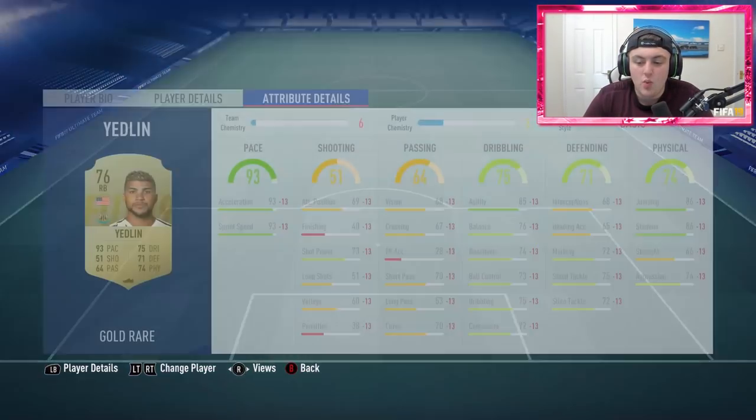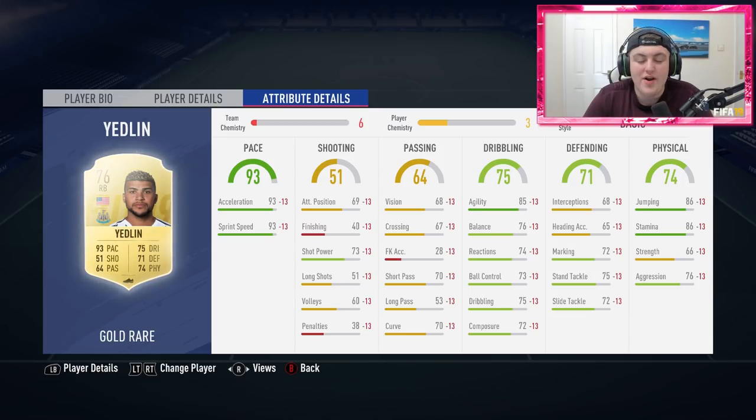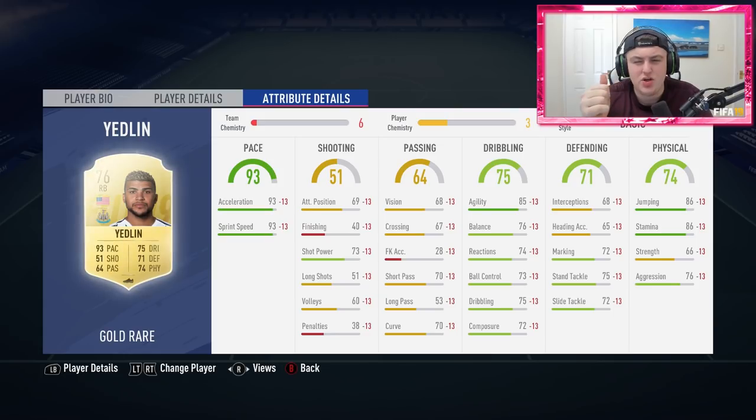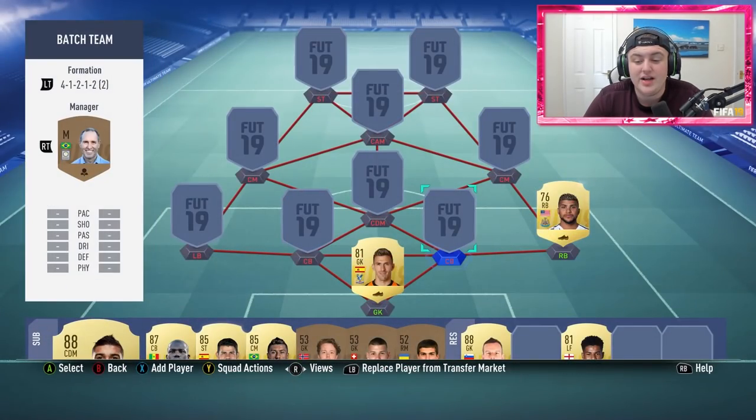Over at right back we have got Yedlin — another absolute beast. When I look at right backs, left backs, and central midfielders I look more towards the physical stats on the right-hand side. Stamina is a huge thing in this game, strength is a huge thing, and pace is big too. I know a lot of people will slate me in the comments, but pace is a big factor especially late on in the game.